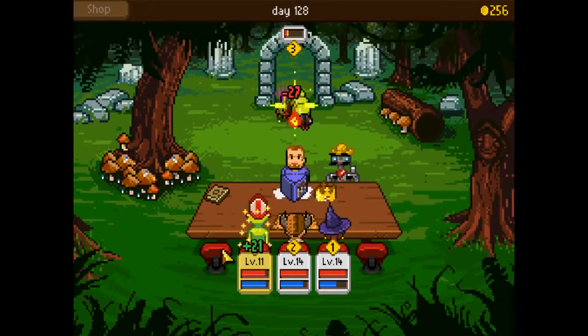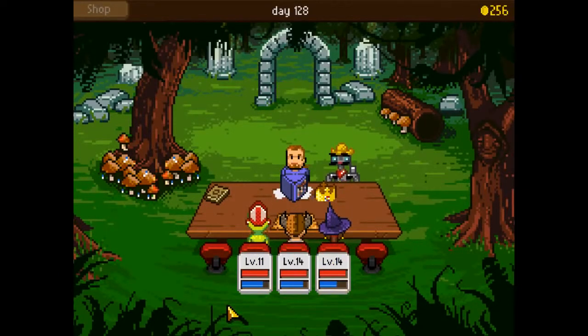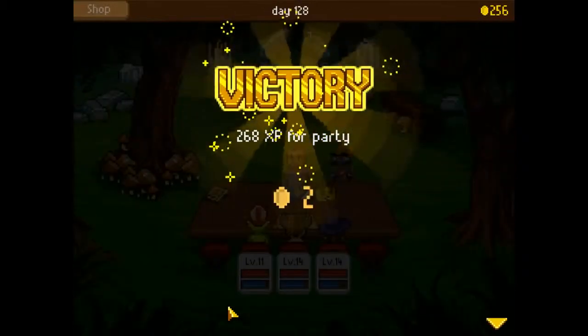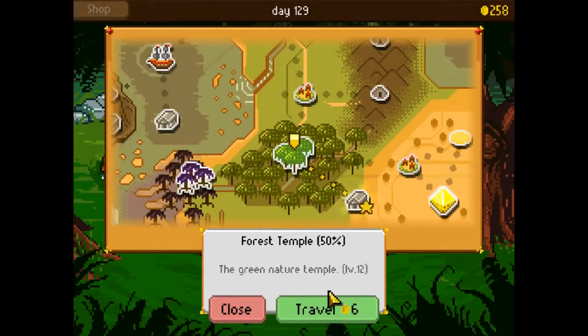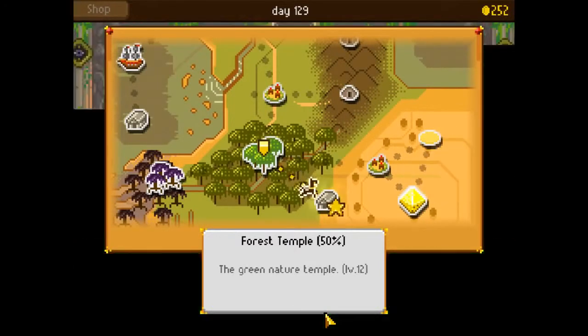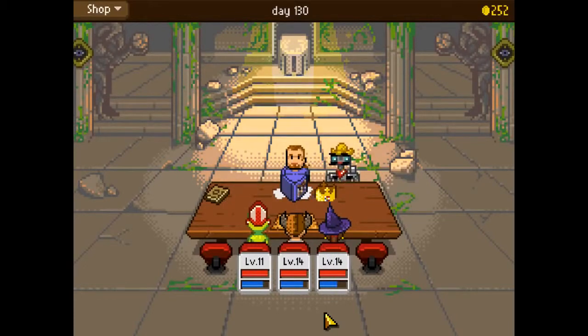Speaking of grinding, there's not a whole bunch of it through Knights of Pen and Paper. With the right team set up, you can easily go through level 1 to 30 without really grinding at all. You'll probably spend more time in one spot fighting the same enemies only once you've unlocked new heroes and once you include a new player at your table. If you're comfortable with your team and not interested in leveling new characters, you'll probably be able to skip the whole grinding thing.